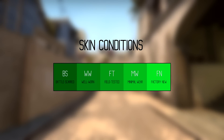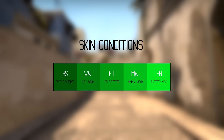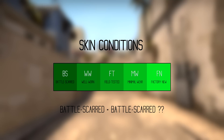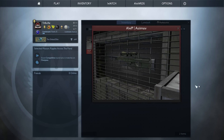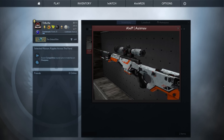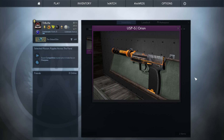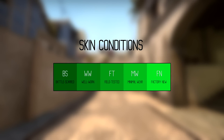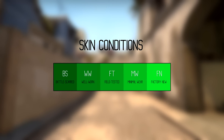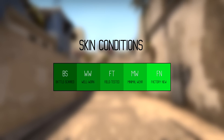The 5 different conditions a skin can come in are Battle-Scarred, Well-Worn, Field-Tested, Minimal Wear, and Factory New — with Battle-Scarred being the worst and Factory New being the best. But does that mean two skins with the same condition always look the same? No, it doesn't. Here are two Orb Asimovs both in Battle-Scarred condition — you can clearly see the first looks way worse than the second. And here are two Factory New USP Orions — inspecting these, you'll almost see no difference in wear.